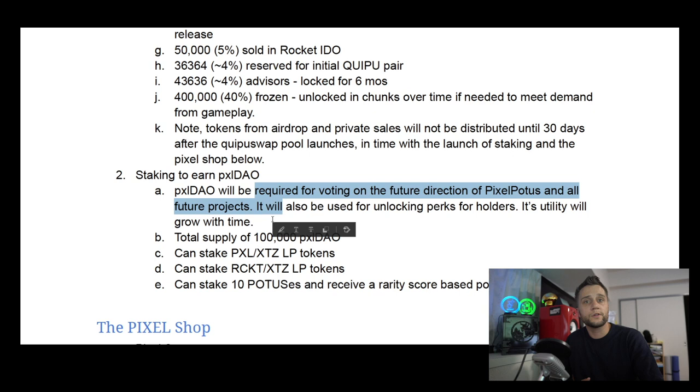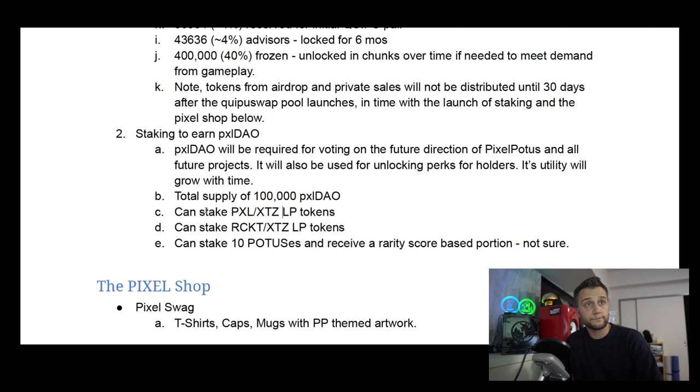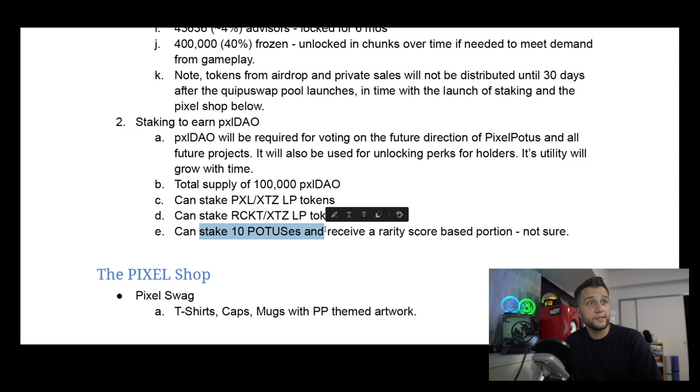Pixel DAO will be earned and used to vote on the DAO for Pixel POTUS itself — to change rules and things like that — and the utility will grow with time. There are only 100,000 Pixel DAO tokens, which is one-tenth of the Pixel token supply. You can stake your Pixel and XTZ to earn Pixel DAO.